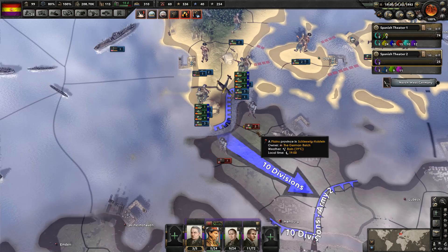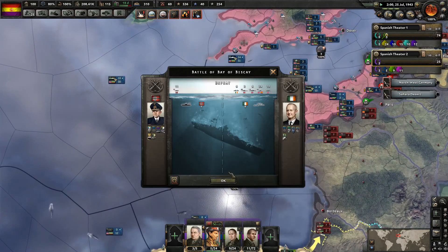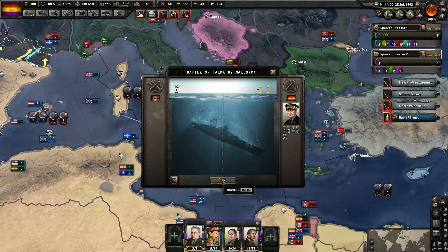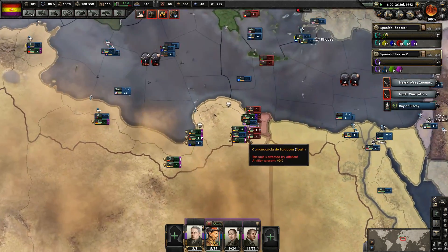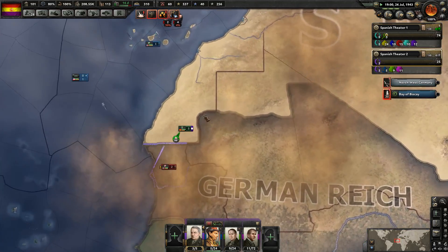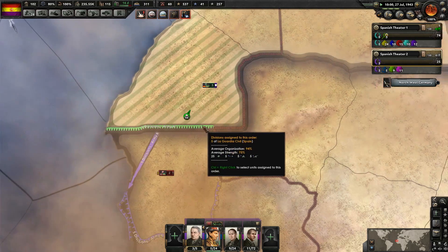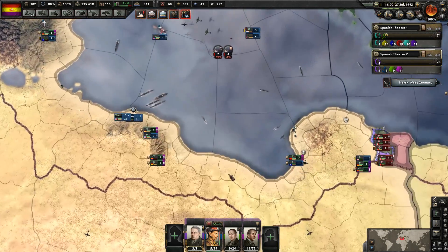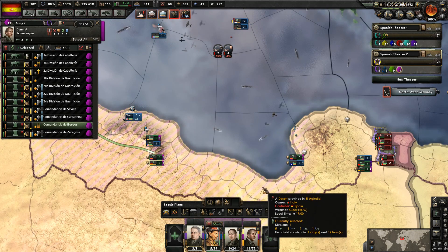We've got to wrap this up first — having some problems. Still seven divisions there compared to our seven divisions. The British are here too, but we really only need to beat three of them. I stop a couple of divisions that went the wrong way — I don't know where they were going. Just naval invasions from the Allies are firing off. I don't know if we're going to win here, it doesn't look like it.